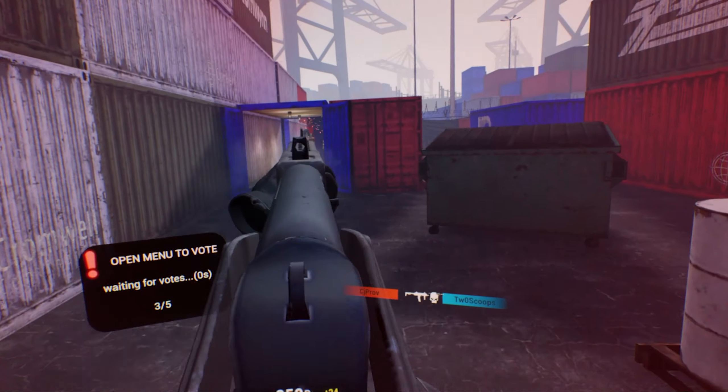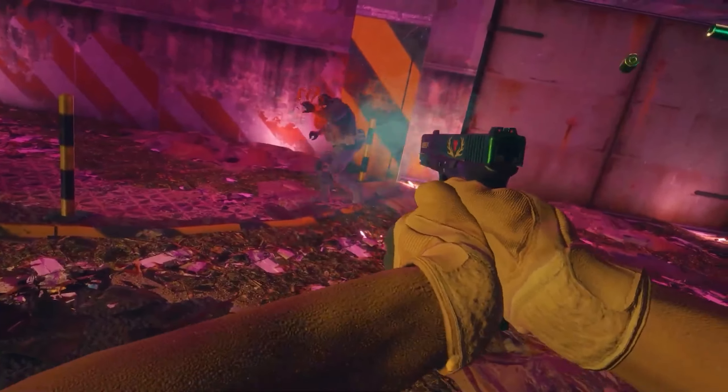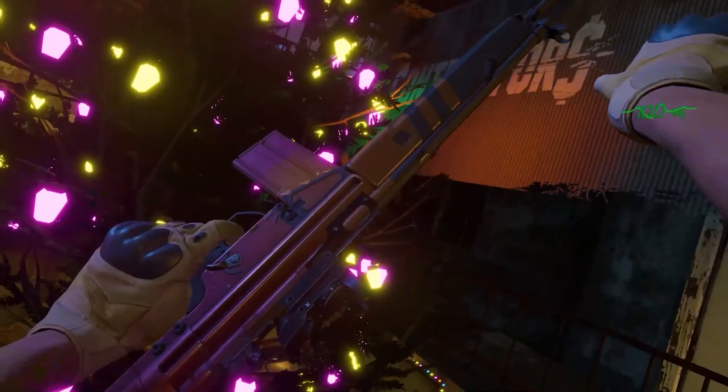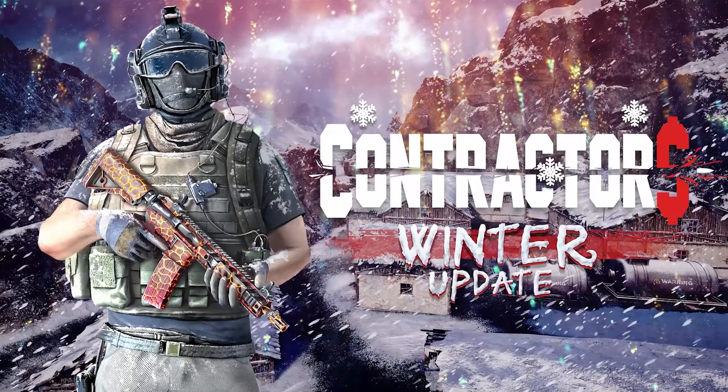This special winter event will last until the 5th of January and you can also get Contractors right now with a 30% discount on Steam. Now I'm gonna go back in Contractors to unlock the lava skin. Thanks a lot for watching and I'll see you in the next one!